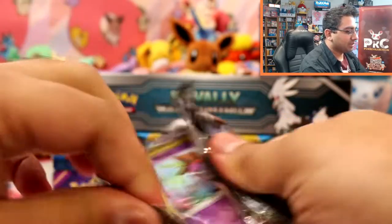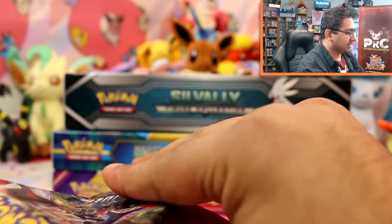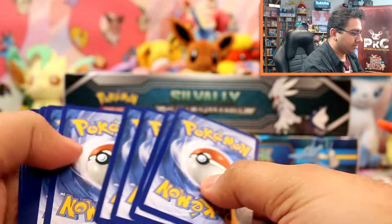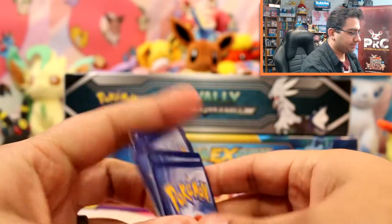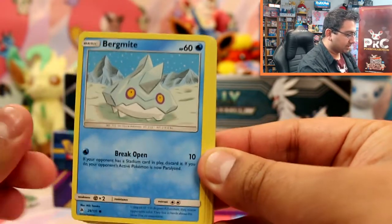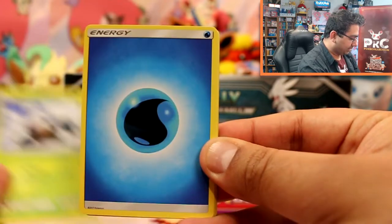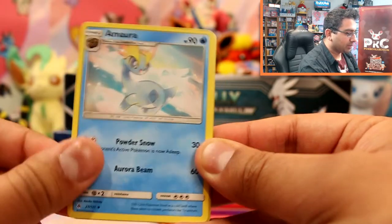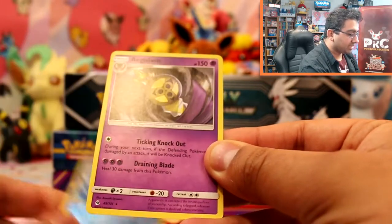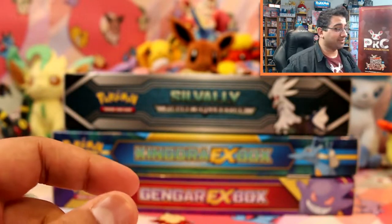And now finally onto Forbidden Light. It's been a while since I've actually opened some Forbidden Light. So we have Skrelp, a Bergmite, Binacle, Bunnelby, Snorlax, a Water Energy, a Mora, a Unit Energy, Uxie, Clauncher Reverse, and another rare. So it's a bit of a rare fare — a rare fare there.